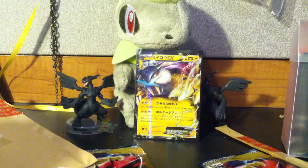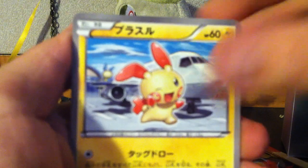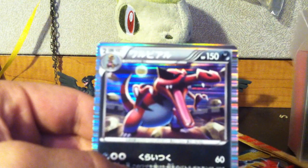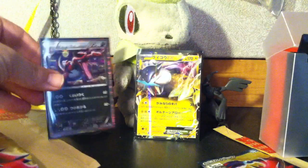Let's put him in a sleeve. Very nice. Let's go to our second pack. We have a Torchic, a Plessle, Ivysaur, Umbreon, and our last card — oh! A Croconaw Holo! I'm getting lucky with this. Those Japanese holos just look so cool. Putting him in a sleeve too. We'll put you right beside Raikou.